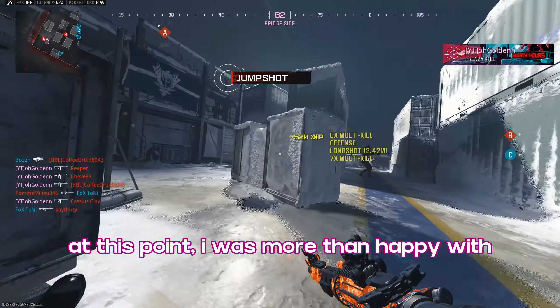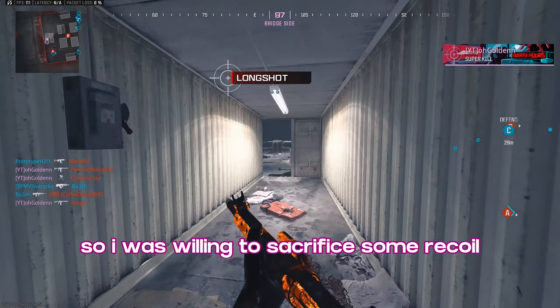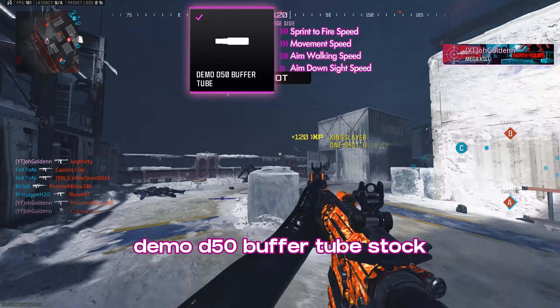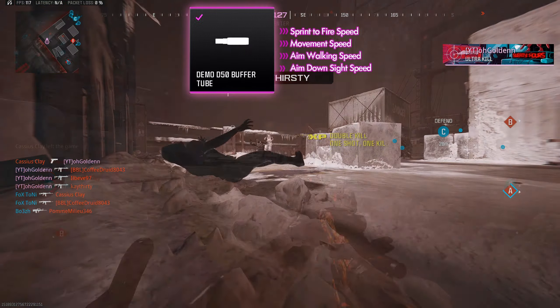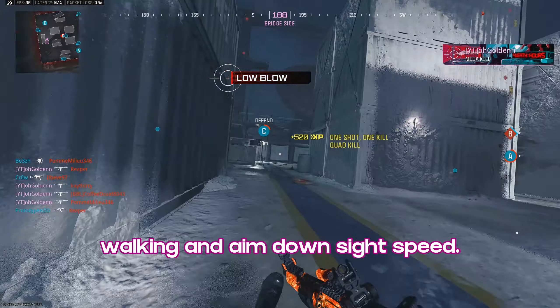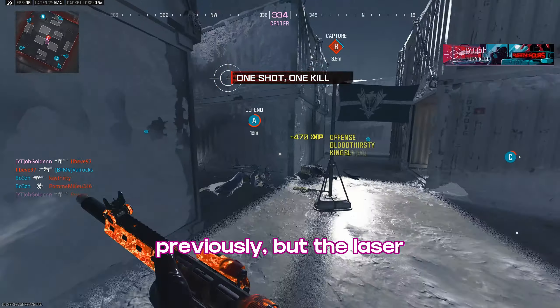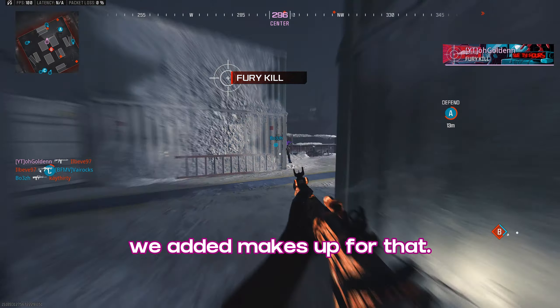At this point, I was more than happy with how the gun felt while shooting, so I was willing to sacrifice some recoil and chose to add the Demo D50 Buffer Tube Stock, for a huge improvement in mobility with boosts to sprint to fire, movement, aim walking, and aim down sight speed. It does hurt the recoil as I mentioned, but the laser we added makes up for that.